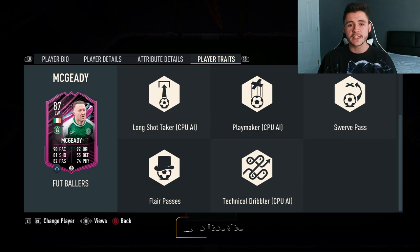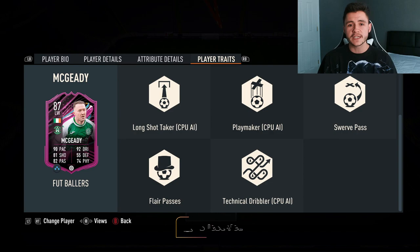If you guys do enjoy these FIFA 23 player reviews, go ahead and leave a like on today's video and also consider subscribing to the channel — it would be greatly appreciated. This is the team we're going to be using in three games of FUT Champions to test out the new McGeady card. We're going to be playing him at the striker position in a 4-4-2 formation. So without further ado, let's go ahead and jump into it.